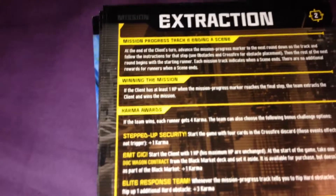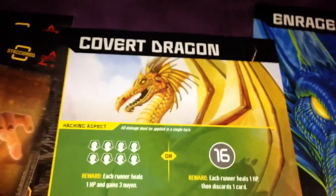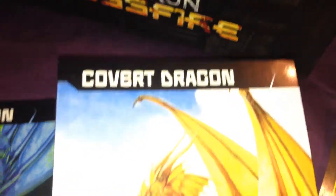So now these are all different missions — awards, winning, progress, scaling of some form. We've got Dragon Fight, Crossfire, The Client, Enraged Dragon. So that's I guess some type of enemy or boss. And then on the other side, Covert Dragon. That all looks pretty cool.